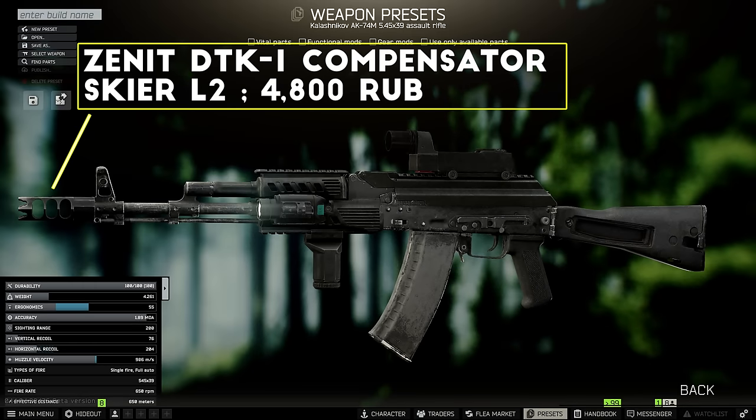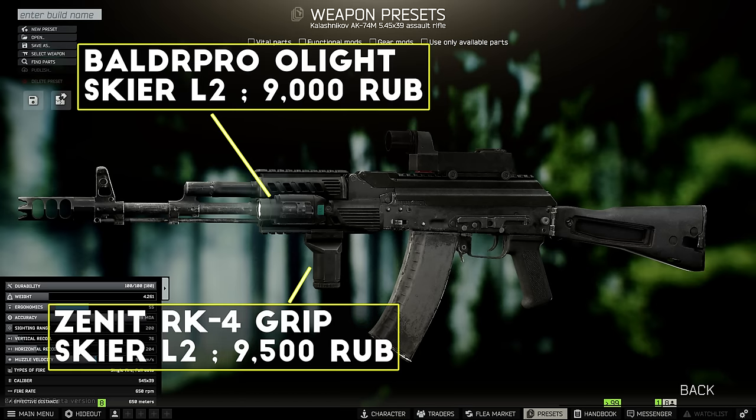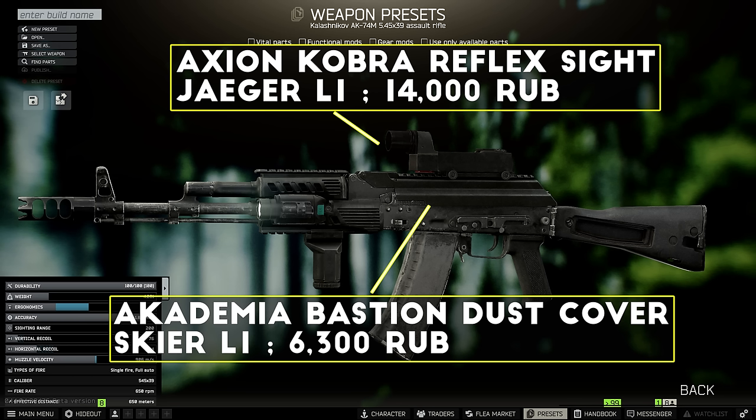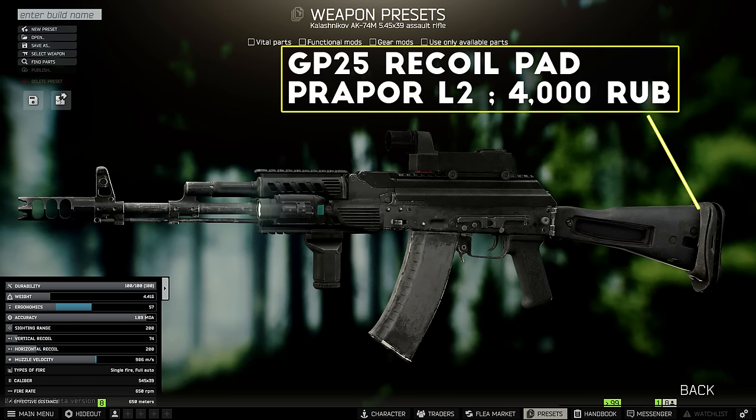First I add on the Zenit DTK-1 compensator, and then I swap out the default handguard for the CAA RS-47 handguard, which gets you a decent recoil reduction. Next I add on the Zenit RK-4 grip and a Balder Pro flashlight — these are some of the most cost effective upgrades in the game and they work well on any budget build. To get a sight on here, I add the Bastion dust cover, which also reduces recoil slightly, and then for a cheap optic I use the Cobra reflex sight with the sight shade. The last upgrade I recommend is the GP-25 recoil pad, which is unlocked after doing Gunsmith Part 6 — if you have it, I would always add it onto your AK builds.